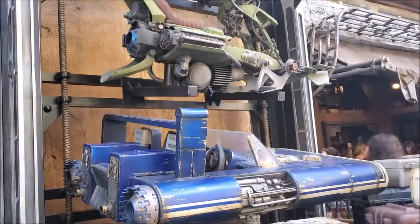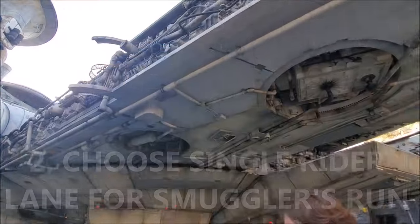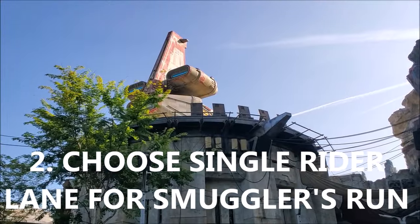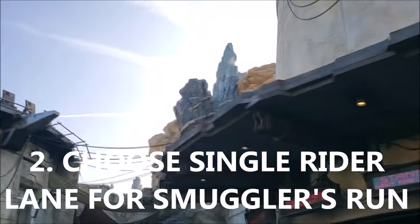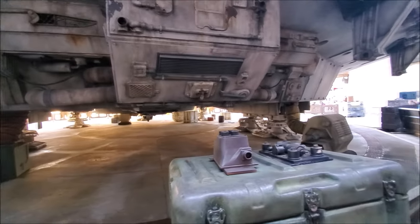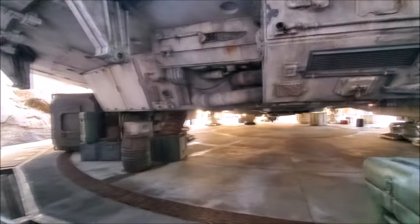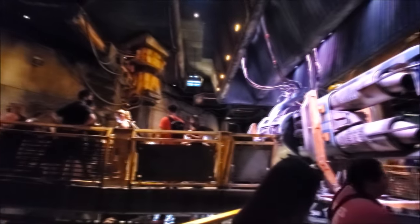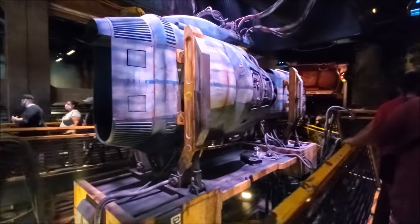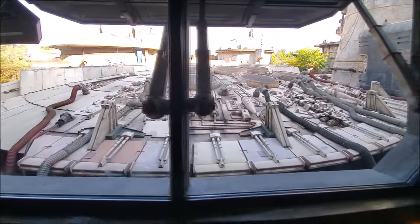For the rides: for Millennium Falcon Smuggler's Run, I would just do the single rider line. I think that's the easiest way to go. I know your whole party might want to stay together, but between the two rides — both really long experiences — I think you should do single rider for Smuggler's Run. You'll still be standing in line together and might end up with party members anyway. It'll save you some time.